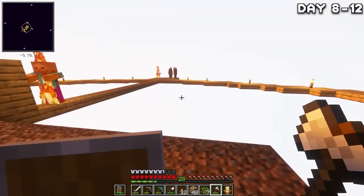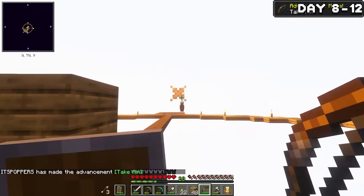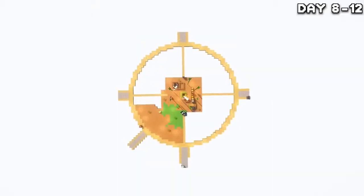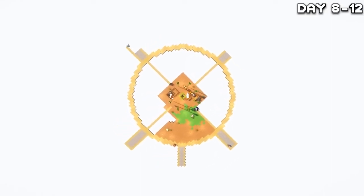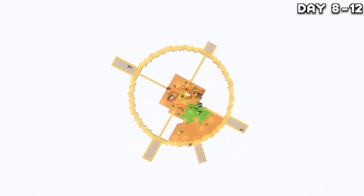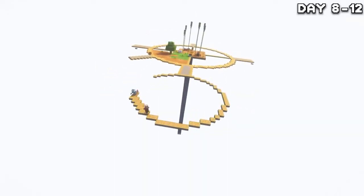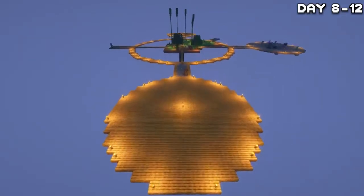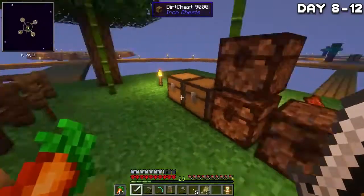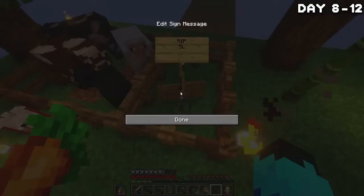As day eight began, I spotted some creepy-looking fellows on the side of my island, so I made a bow and sent them off to the next life. Now we have a pretty decent sized area — I know it's not finished, but that'll take time to get all the dirt. So I decided to build some smaller islands on the outside of the main one for things like farming. I expanded the bridges and added circular islands at each end. Once the first four islands were built, I moved my animals over, and noticed my slime was gone — RIP Slippy, I will never forget you.